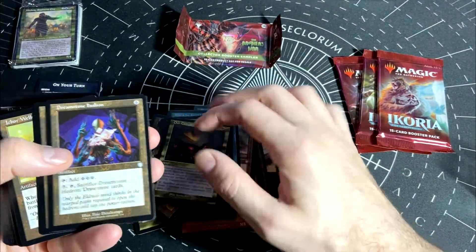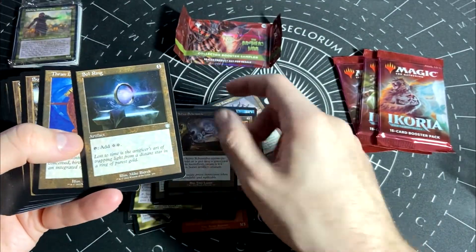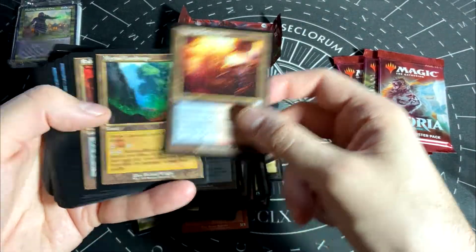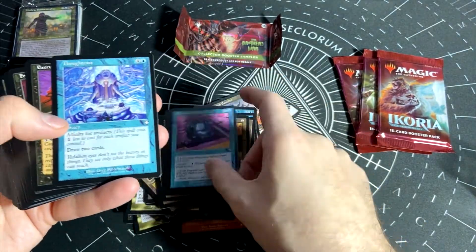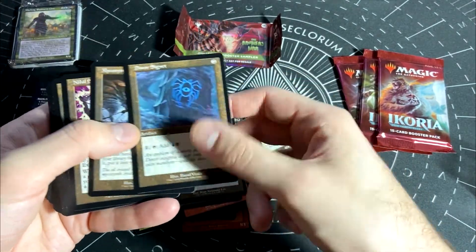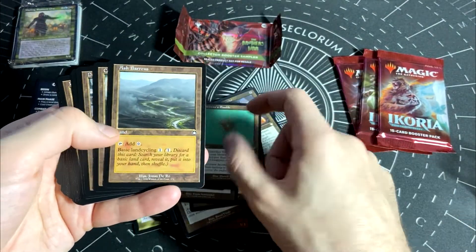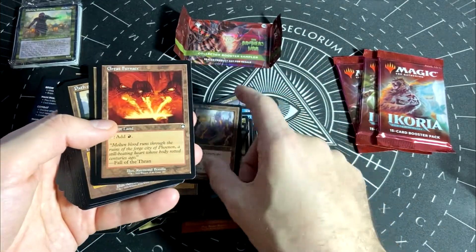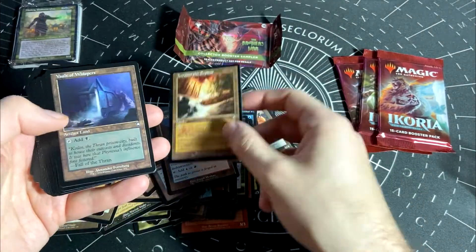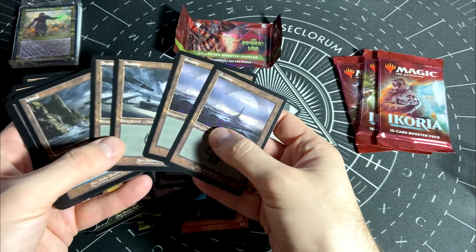Expressive is getting cut as well. I've seen darker, but yeah, these are really dark though. They look fine, no big ink errors. These lands are really dark — everything's going to hell. Terramorphic. Oh, I don't get matching lands — you bastards.